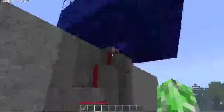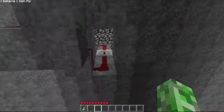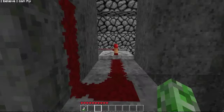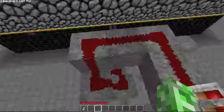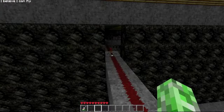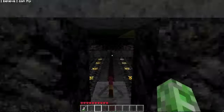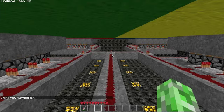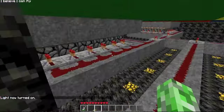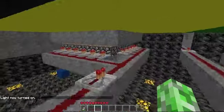What we have is the lever which leads to the redstone, which goes down in here, goes down this entire path, and then goes down further. So let's turn the light on. It goes down in here — this is the underbelly of what would be the Spleef Arena. And as you see here, we have the pistons.